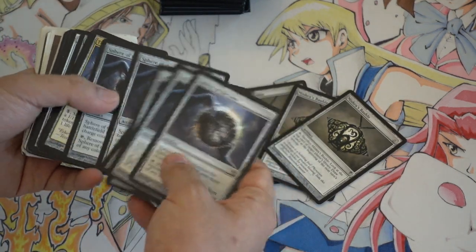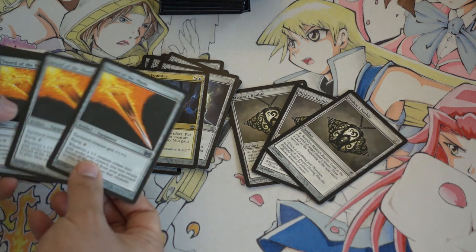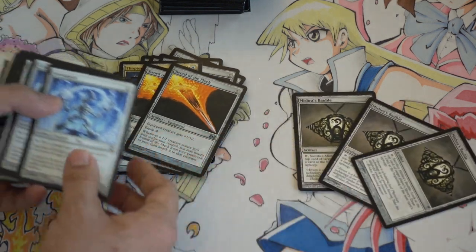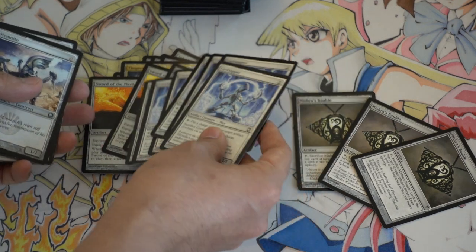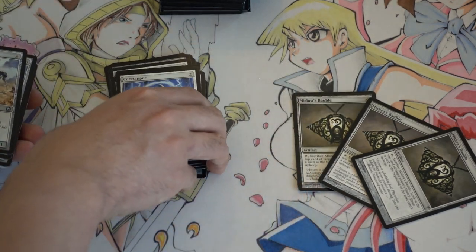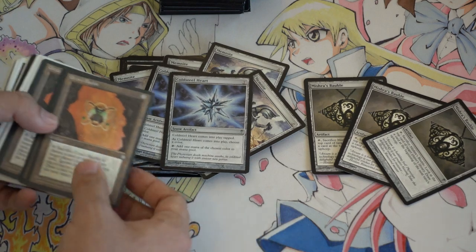These cards are pretty good. I found these in the uncommon bin as well — 25 cents a piece for Sword of the Meek and Foundry, but only one Foundry. Core Tapper — I always like this card. I think it's going to go up in price for Kaladesh, which is why I recently picked them up. I've seen them at the flea market for a long time but hadn't picked them up until now. Memnite's pretty good, Cold Steel Heart.